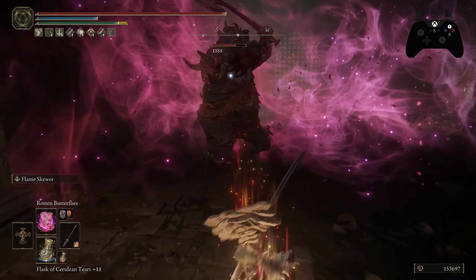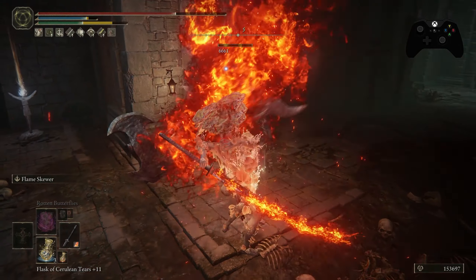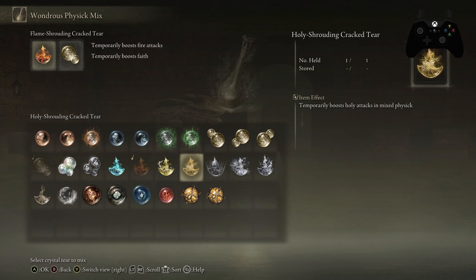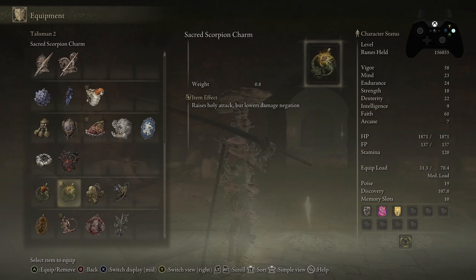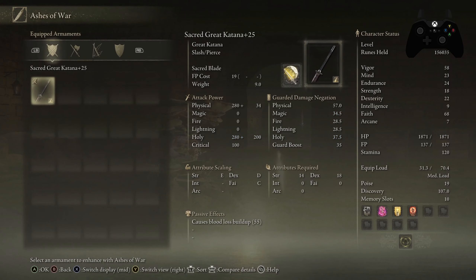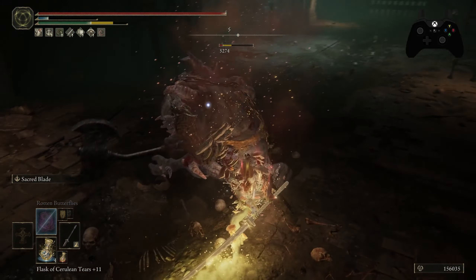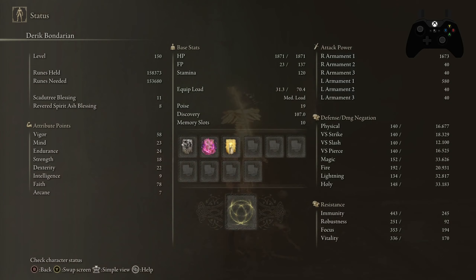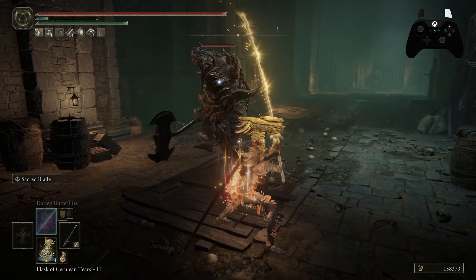On the Great Katana, we go with Flame Skewer — similar to Giant Hunt, it gives fire damage and a little follow-up attack, throwing fire in the enemy's face. But if that's not enough holy katana for you, we can switch to a holy build using Sacred Blade — which you can put on a Great Katana. That effectively gives you a holy katana with holy damage, and who knows, maybe next game we'll get a proper holy katana. For now these are pretty darn good.